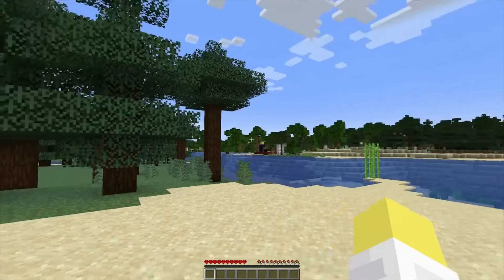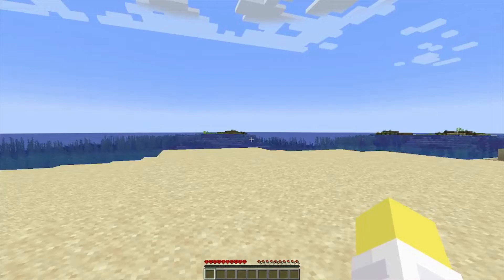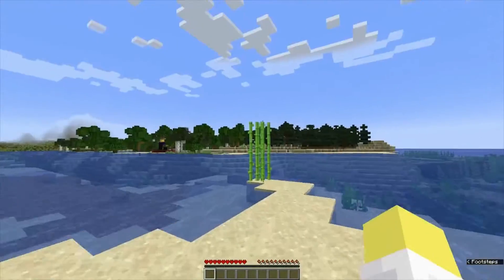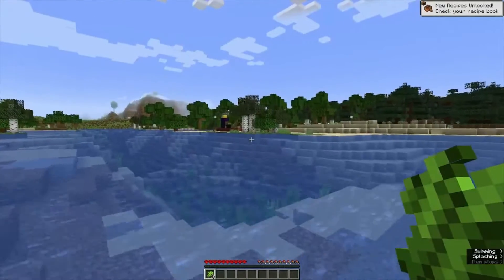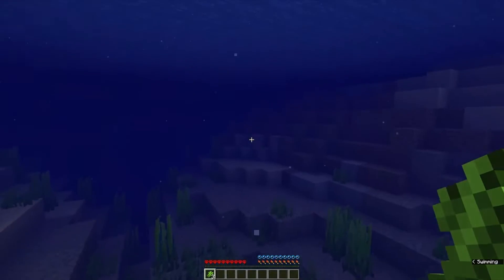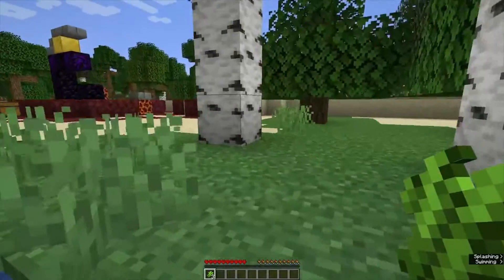Welcome back to the great enchant table race, this is episode 40. There's a ruin portal right here at spawn. Looks like I'm on a beach, there's the sun rising up and there's also three sugar cane right here. This could be a good run — let's go straight to the portal, there's cows right there too. The goal of the series is to craft an enchanting table as quickly as possible in a random seed.